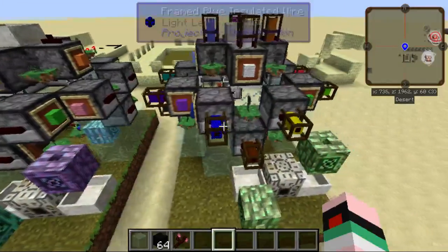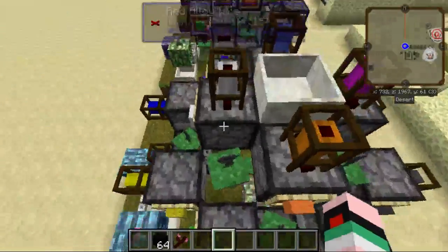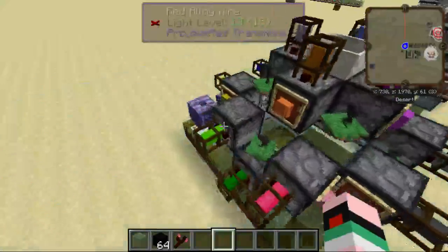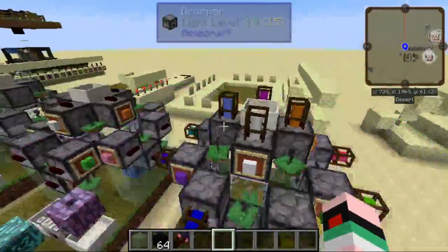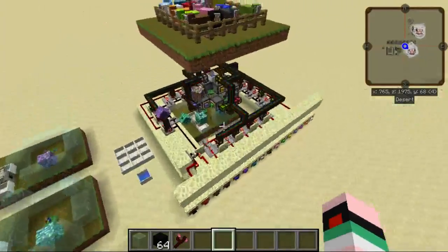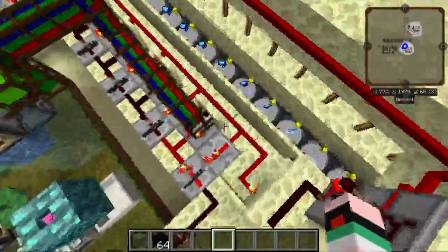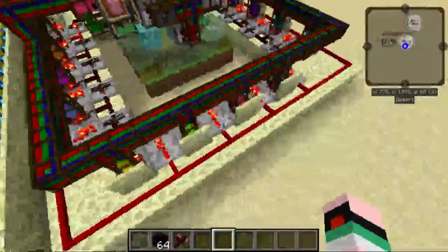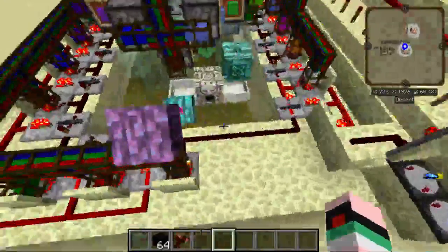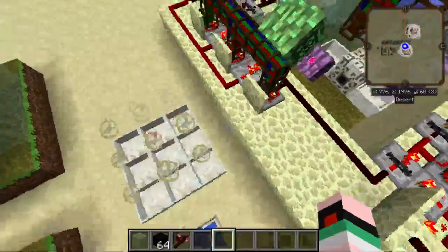That is all of the active part of this device. The rest of it is all redstone logic. I have devised this layout of redstone logic in particular so that the whole contraption can fit in one chunk, thus allowing it to be spot-loaded rather than chunk-loaded.